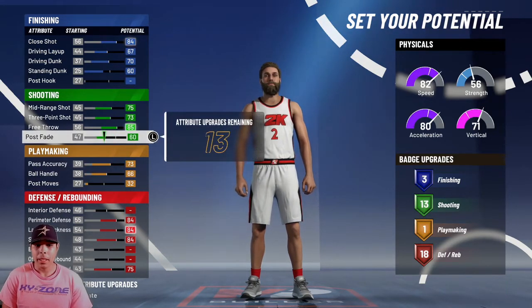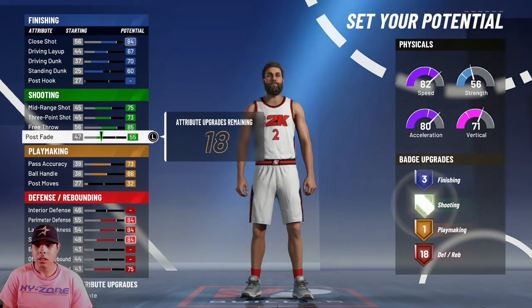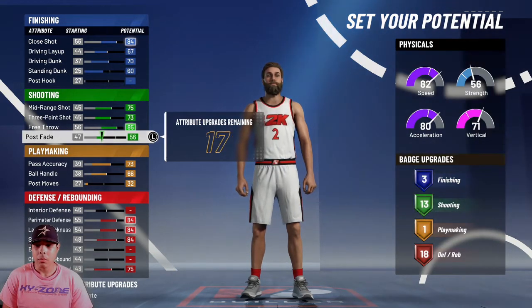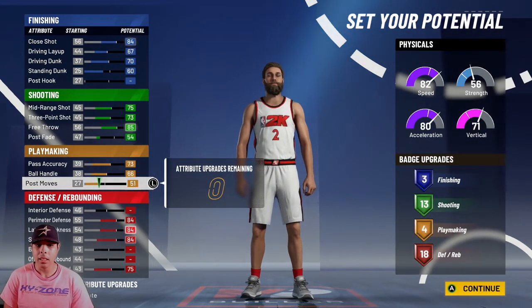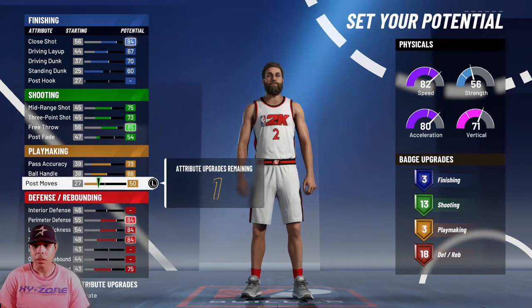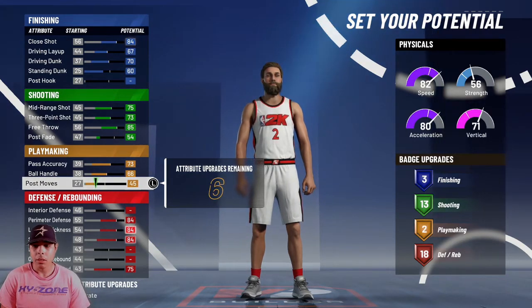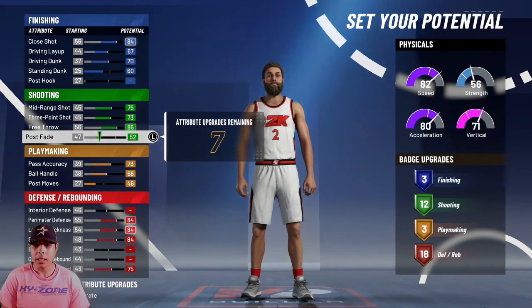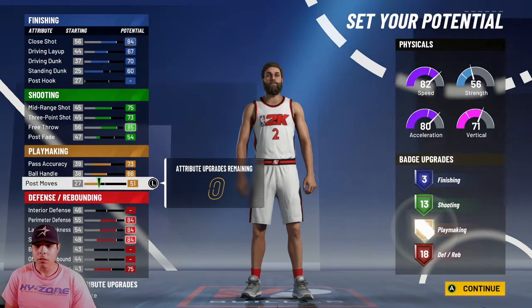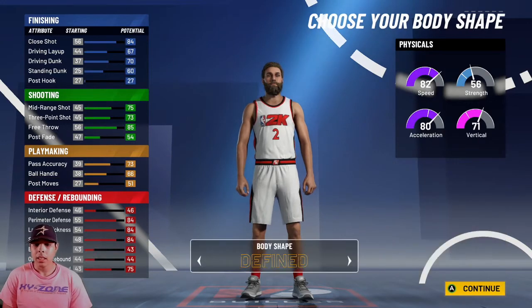If you really wanted more playmaking badges you could go with 13 shooting and put some more into playmaking to get around four. It really depends on how you want to do your build. You could do three playmaking and then go back and get some more finishing. For this build we'll go with 14 playmaking.